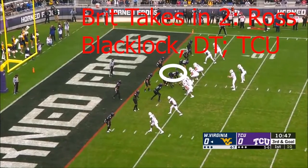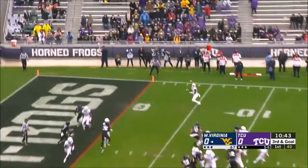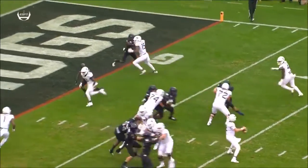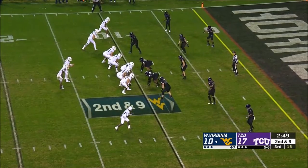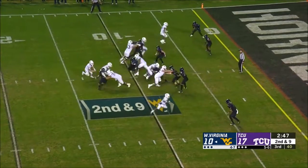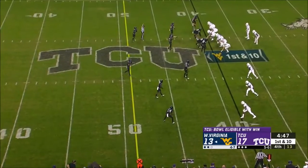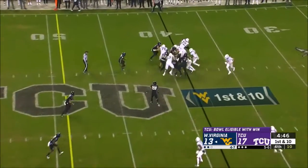Today we're looking at Ross Blacklock, defensive tackle out of TCU. Really nice get-off there — he's got a great explosion and real good power and athleticism for his size: 6'4", 300-plus pounds, just what you want at that position. Here we see really good use of his hands; he knows how to work around blocks, find his leverage points, and get around blockers.